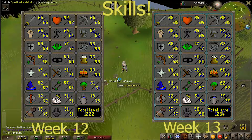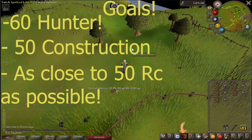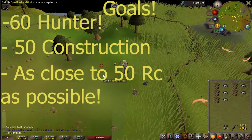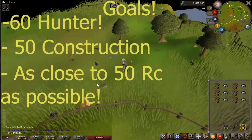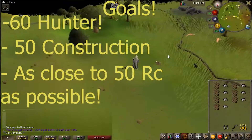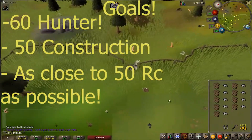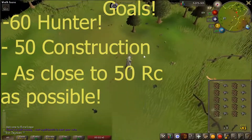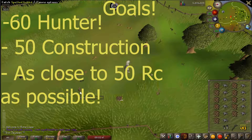That's what you can expect from the next episode. The goals for next week look pretty simple, but I feel like it's gonna be a lot more difficult than I think. I'm going to be getting 60 Hunter, 50 Construction, and then just grinding Runecrafting as much as possible trying to get to 50. Then I'll have three skills knocked out of the way for the Quest Point Cape that I don't have to worry about anymore. I'll probably be hitting 1,300 total levels next week if I keep this kind of goal approach. Thank you guys so much for watching — this is episode 13 of my progress series. Appreciate all the support and I will talk to you guys later. Adios.